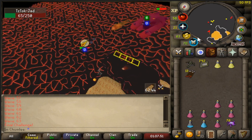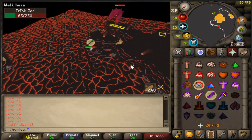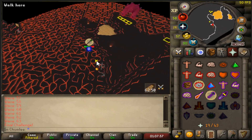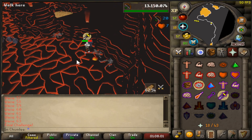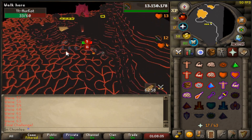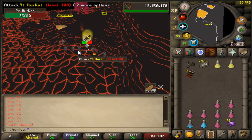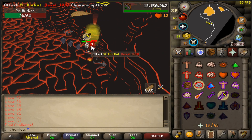As we move away from Jad into the safe spot, something really important: make sure you have your camera angle on Jad to know what his last attack was before you go out of range. A lot of people pull away from Jad without paying attention to his last attack and end up dying if the prayer is wrong.